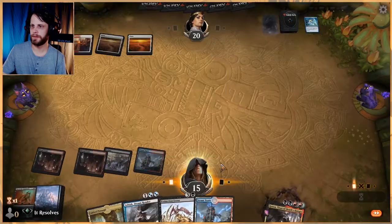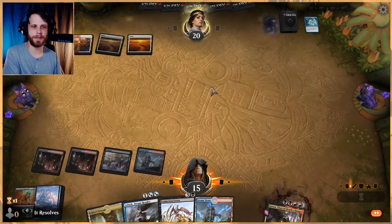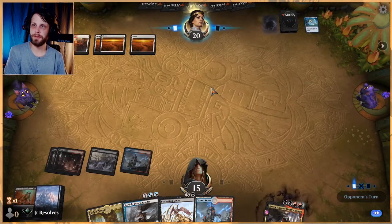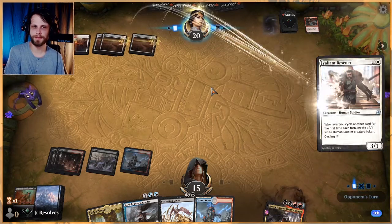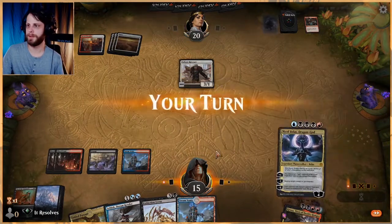We'll just play this out. We could Fable Passage, we don't really need to yet, but I think it's fine. Let's see what they want to do — we're up against Jack Frost, wow, we're up against a celebrity. Let's see if we can beat Christmas. These are the things that go through my head when I play these games.